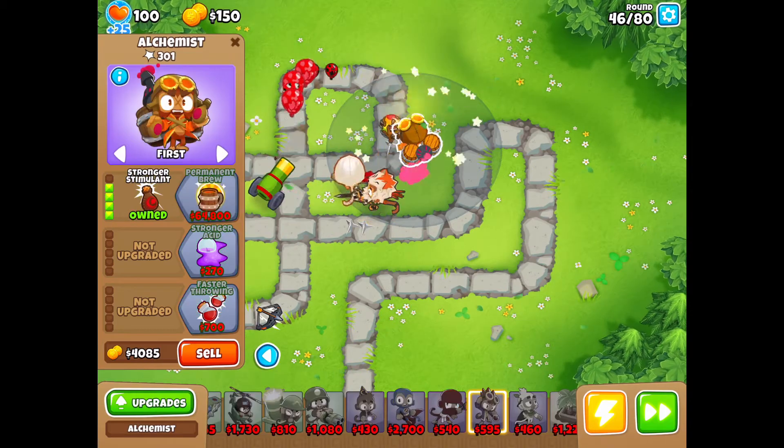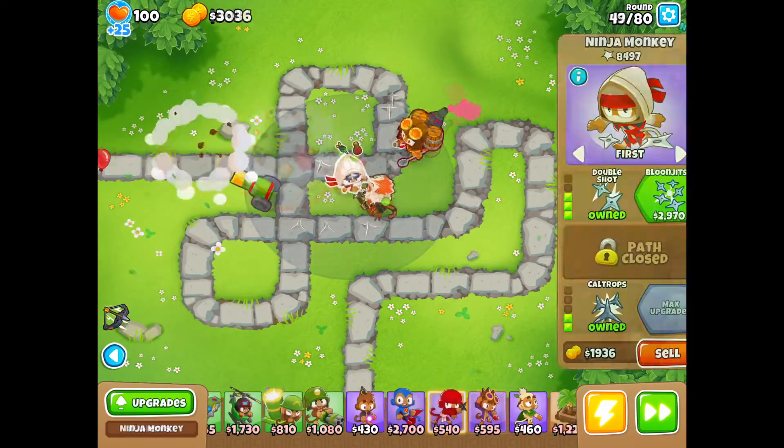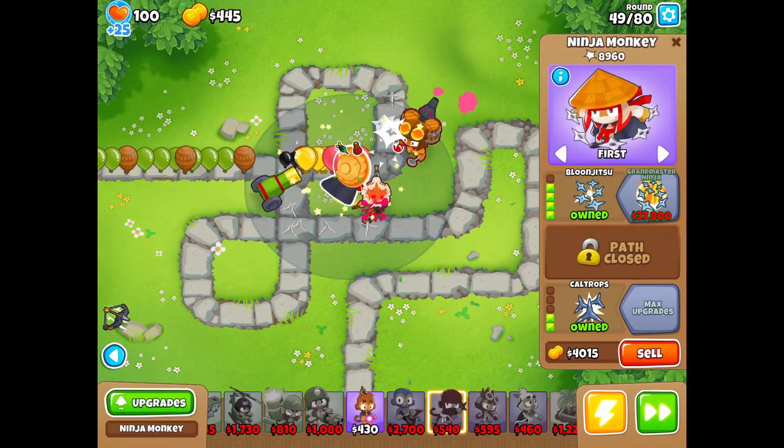Now we're going to get our Alchemist and upgrade it to a 4-0-0. This is going to be the buff tower and we're going to make sure it's only in range of the Ninja and Quincy.